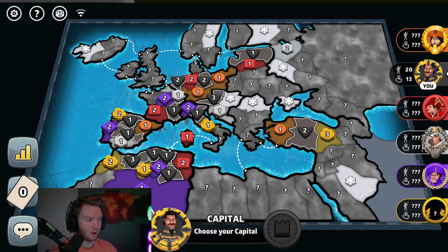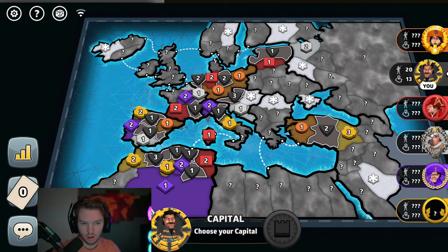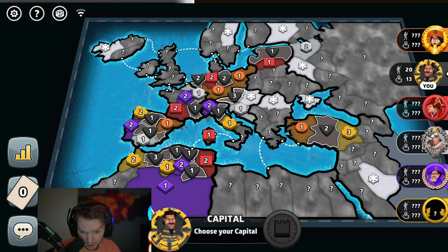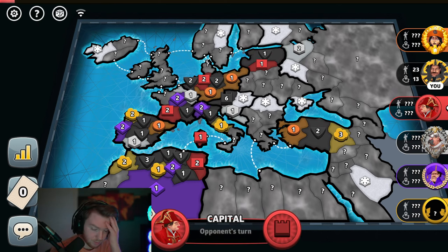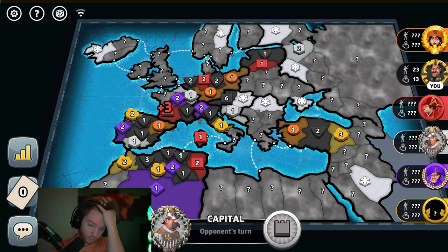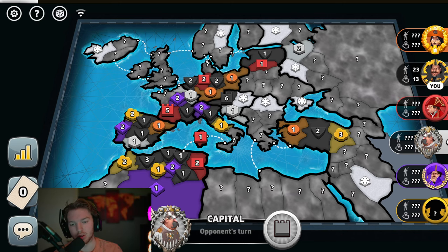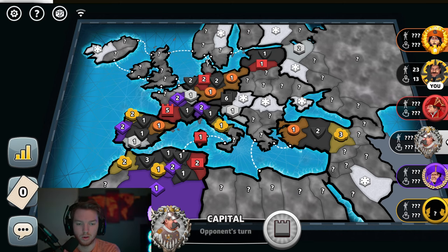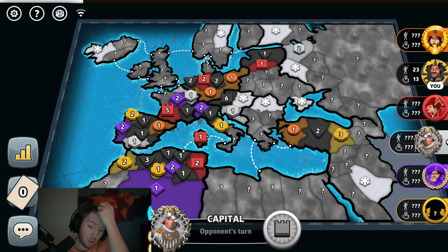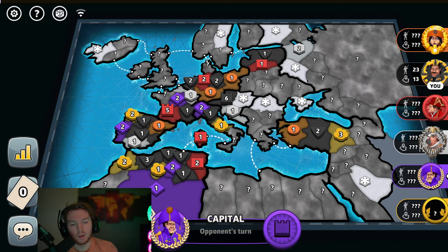We're in second position. Three is very obvious. That's a really good cap, I'll take it. Red doesn't see it — that's why he's picking Gascony, and I bet he would pick that anyways if he saw my cap. Someone could go on Dynorites, that would be really bad.